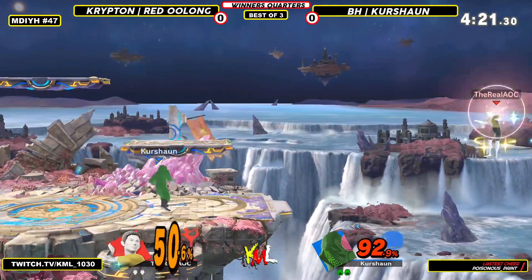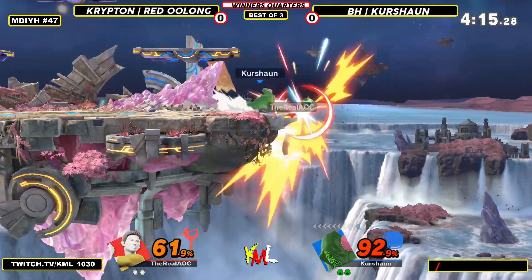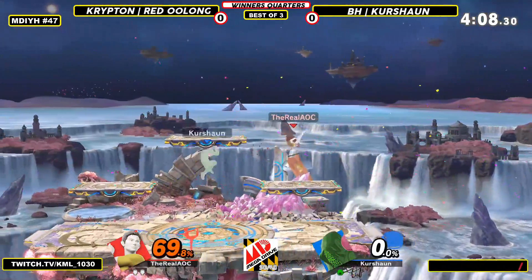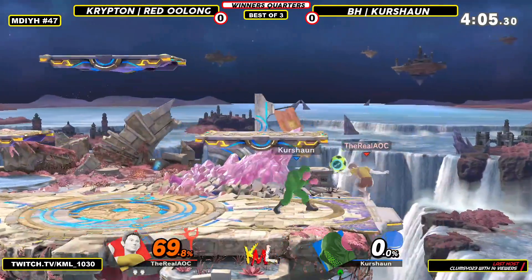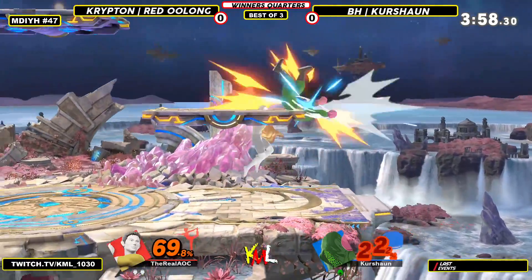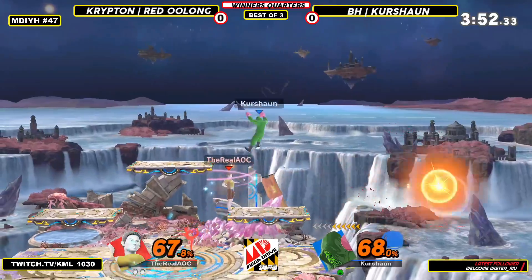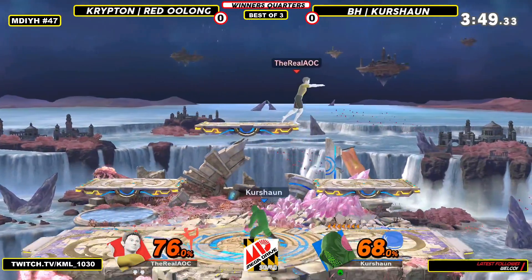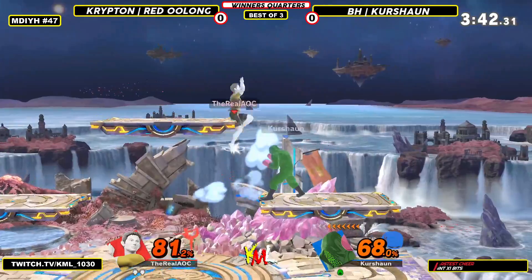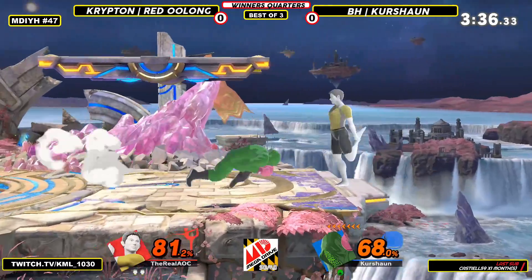Good job from Oolong, jumping back offstage — Cushion did not anticipate that. He does get that roll coverage, but doesn't get that roll read, and that F-tilt — is he deep breathing? That killed really early. Down a little bit for Cushion, our hero is in danger. And now that lunge offstage. 58% already on Cushion on this last stock. Gotta find something. You can never count out Little Mac, though — he's got that KO punch, that explosive kill power. He only really needs one opening to take the whole game.